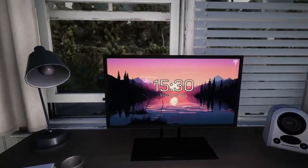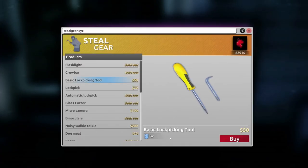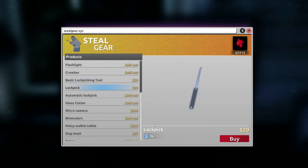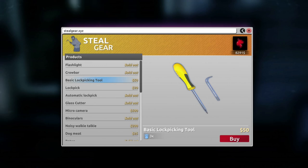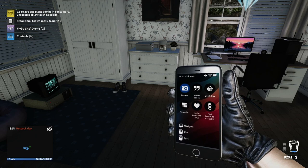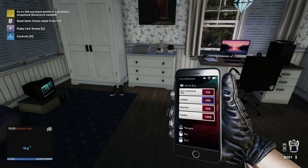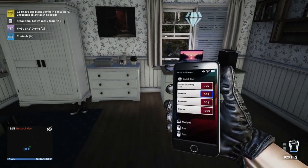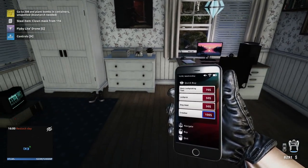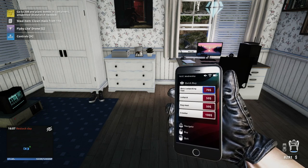Tip number eight: always have at least three lockpicks on you at a time — that goes for both basic lockpicking and regular lockpicks. These can be lifesavers, and you can buy them on your phone. If you're out in the field, press up on PC to go to quick buy and pick them up, though they are a little bit more expensive there than buying them on the computer. You can also buy a crowbar or dog meat there, but I suggest any time you go into a heist or come back to the house, just make sure you have three of each and you'll be all set.